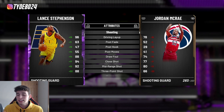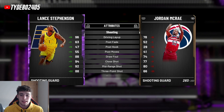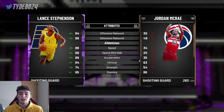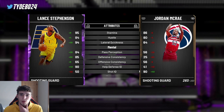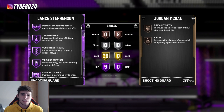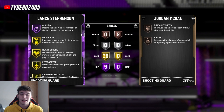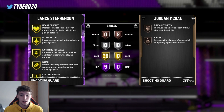He is 6'5", which is decently short for a shooting guard, but his release makes up for it — one of the best in the game. He has an 88 three-pointer, 85 driving dunk, good ball handling, defense is up there as well, good rebounder, decent speed across the board — 89 speed, 89 acceleration, and good lateral quickness. He's an all-around player who can do it on both ends of the court.